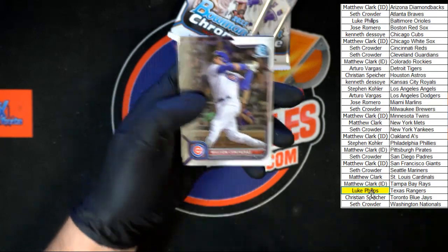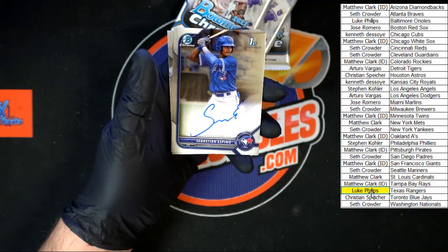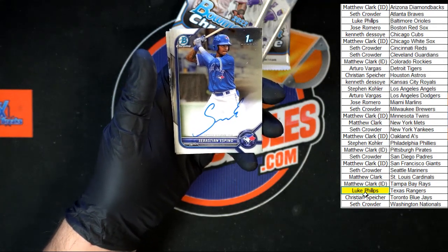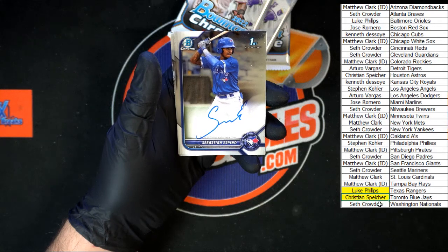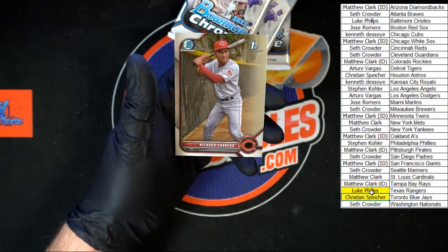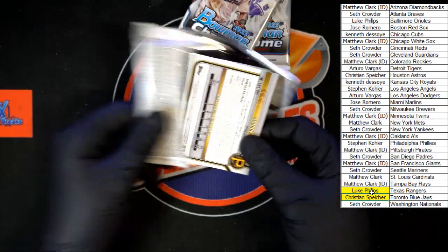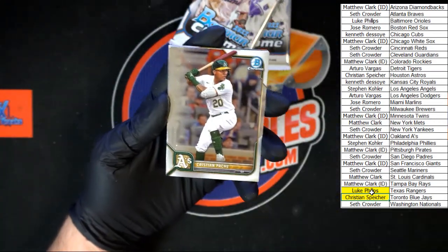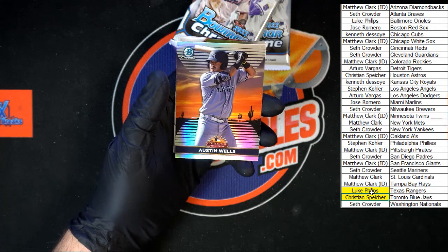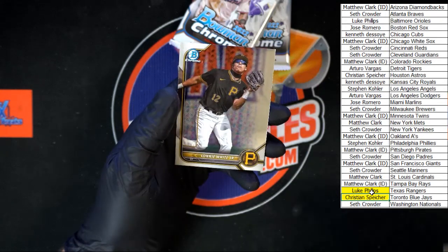Contreras for the Cubs, Lodolo for Cincinnati Reds. Espino for Toronto Blue Jays — who's got Toronto? Christian S. Behind that, Nick York for Boston, Cabrera for Cincinnati. Christian for the A's, Donaldson for the Yankees. Austin Wells, Arizona Fall League card right there for the Yankees. Errol Vera for the Angels and Lonnie White for the Pirates.